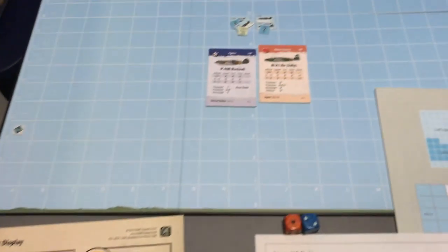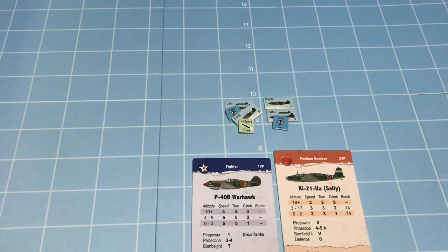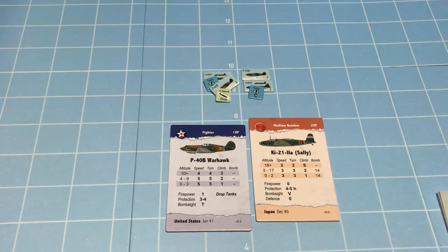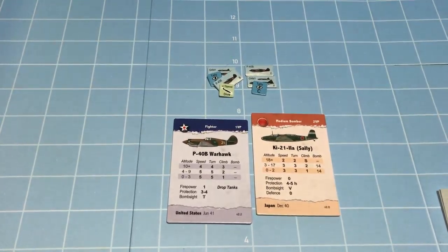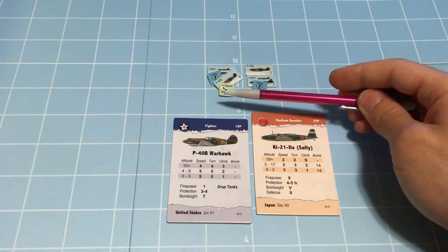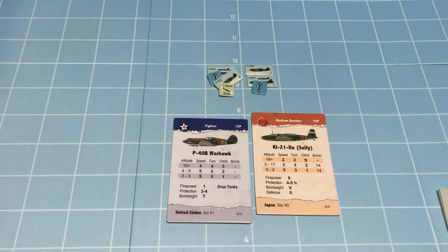That was really bad for the Flying Tigers. For sake of time we're at 40 minutes, so I'm going to pause the video here. We will continue in the next video resolving this all-important combat in square I-9. Thanks for watching — we will continue this soon.